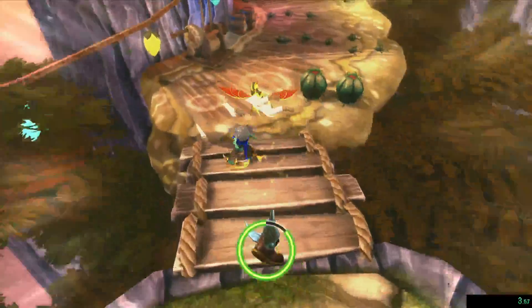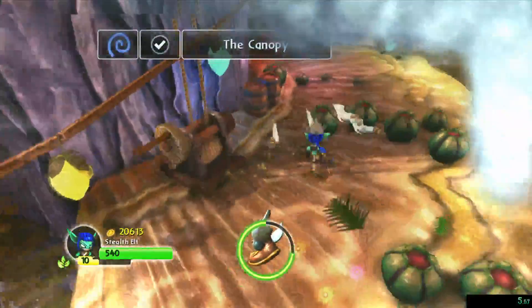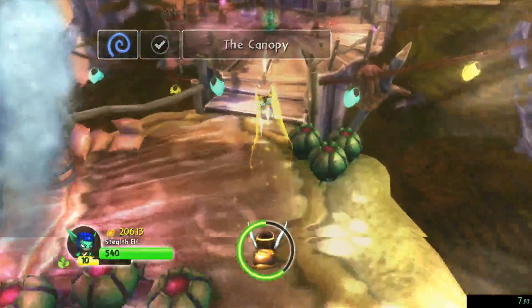Enchanted boots grant you great speed. Skylanders of the air element are stronger in this zone.